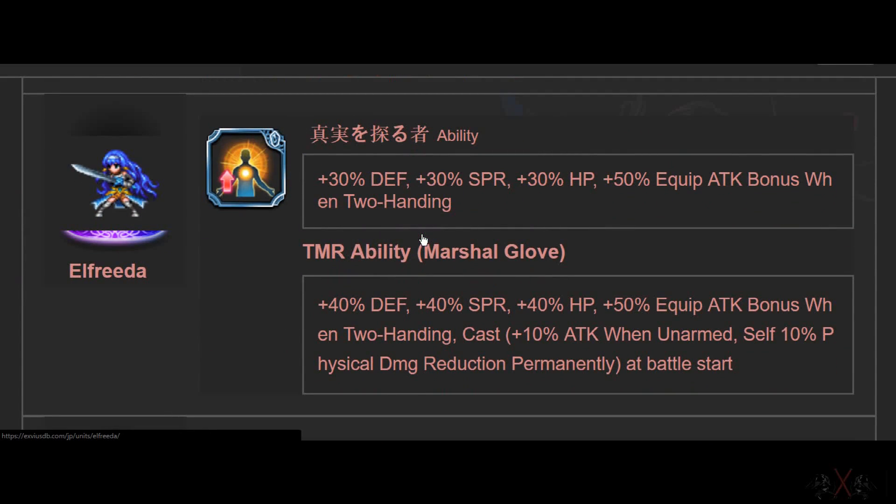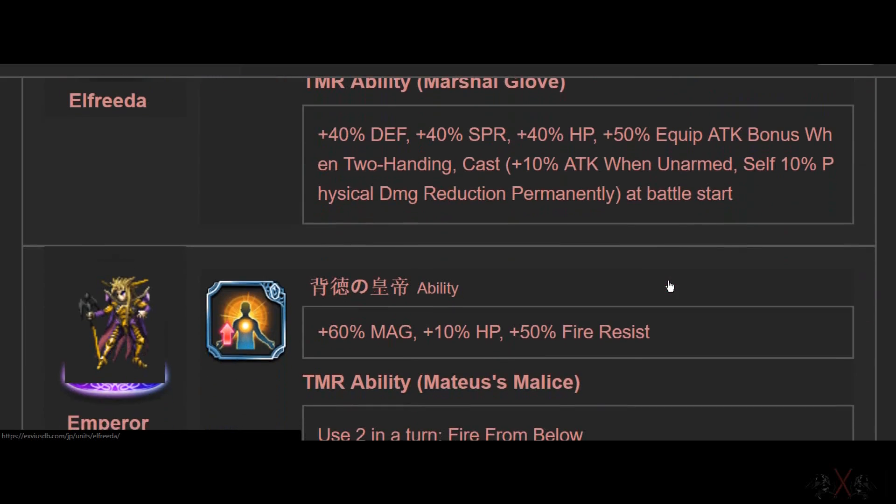Elfrida — Clash Master is a monster. 30 Defense, Spirit, HP, and True Double Hand with 50%. This is so good. True Double Hand is not a must-have on the character anymore. If you equip Elfrida's Super TMR, you get True Double Hand. In Japanese version, every character has True Double Hand now.